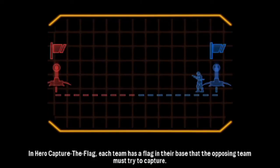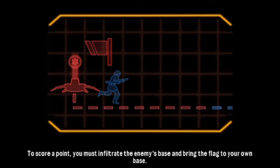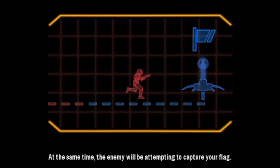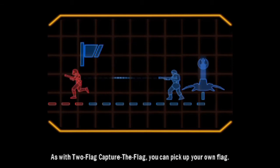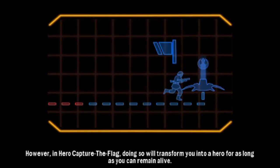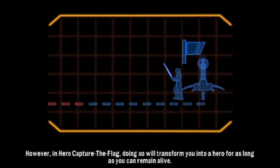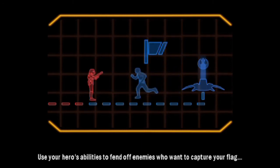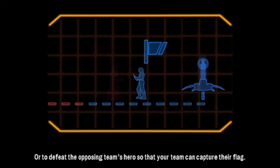In hero capture the flag, each team has a flag in their base that the opposing team must try to capture. To score a point, you must infiltrate the enemy's base and bring the flag to your own base. As with two flag capture the flag, you can pick up your own flag. However, in hero capture the flag, doing so will transform you into a hero for as long as you remain alive. Use your hero's abilities to fend off enemies who want to capture your flag, or to defeat the opposing team's hero so that your team can capture their flag.